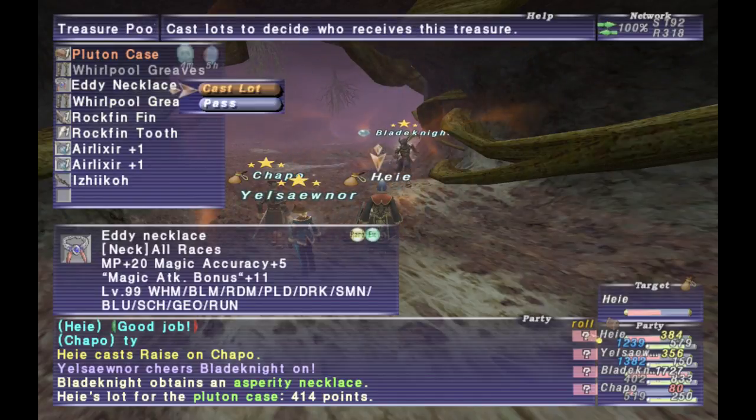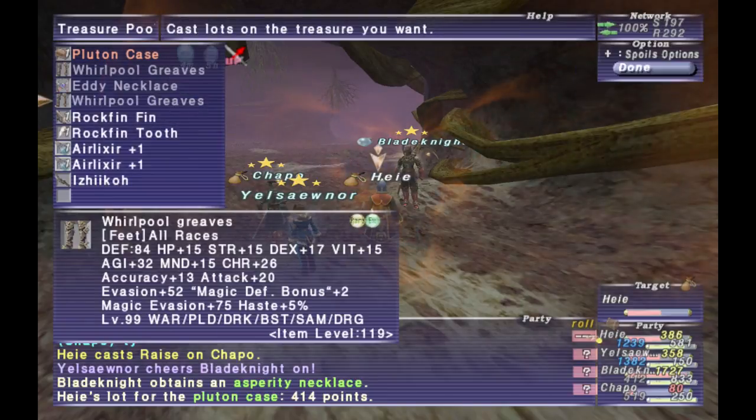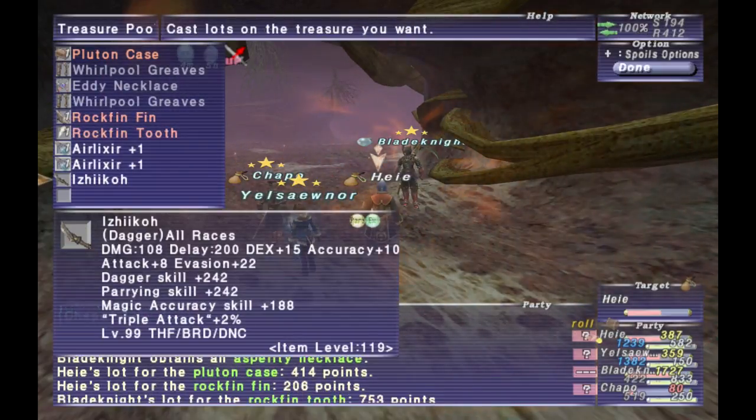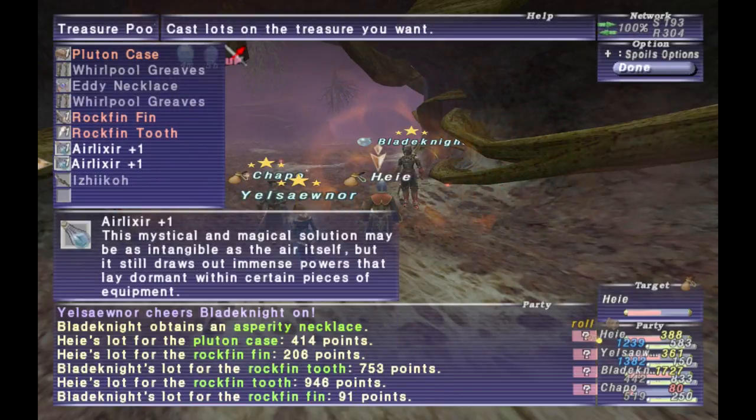As long as the tank is keeping hate and no one is standing in front of the NM, it shouldn't really be a problem. If Tidal Guillotine does low damage, it just does the damage. If it does high damage, instead of just dealing damage it instantly KOs you — it's kind of a weird TP move. As long as your tank is holding hate, it really shouldn't be too much of an issue.